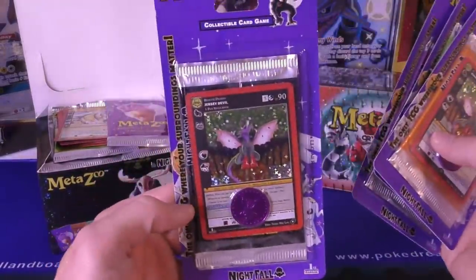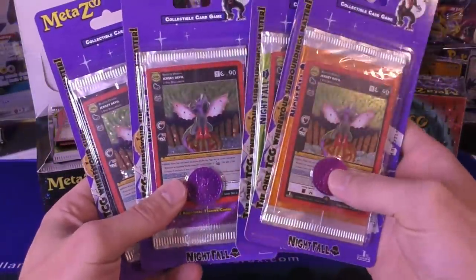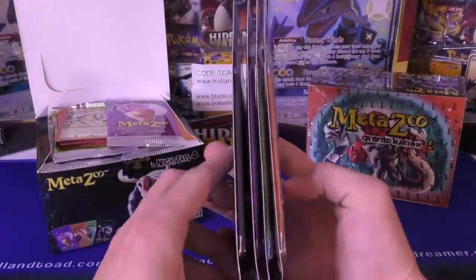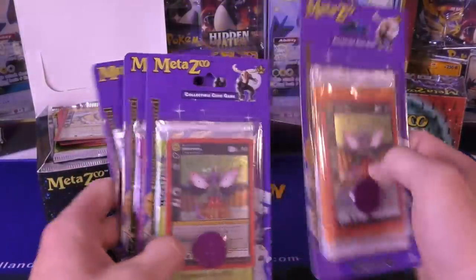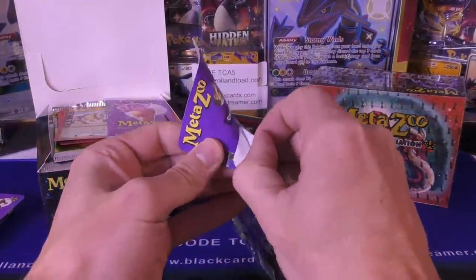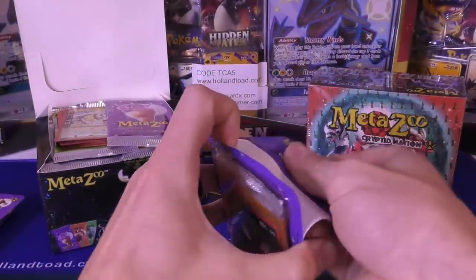This is the Jersey Devil — this comes in all the blister packs, so you get one of each of them. I can't tell if there's any difference between the different artworks on the booster packs, but what's cool is you can actually see the different colors — this is a different artwork from that one all the way through. I'm going to open up one of these and then we're going to open up some of the packs from the booster box, and I'm going to start on my binder set.